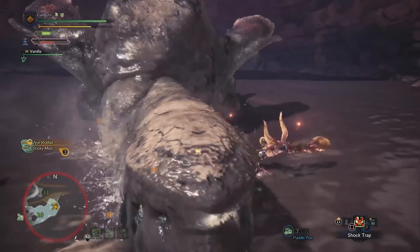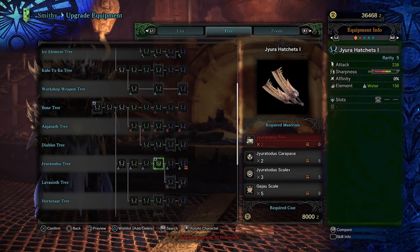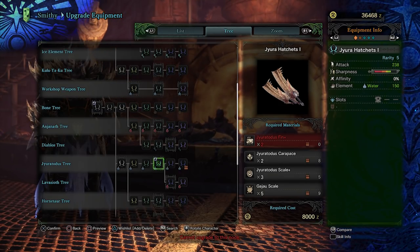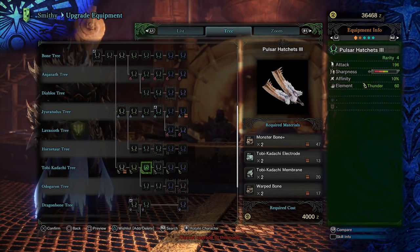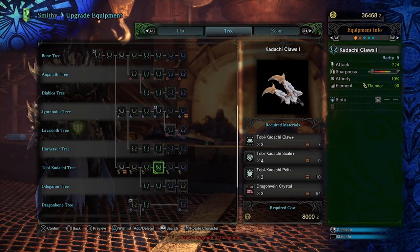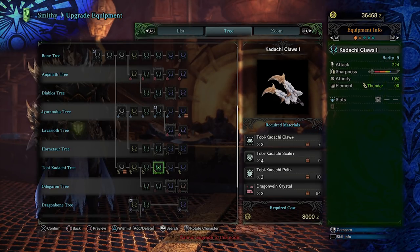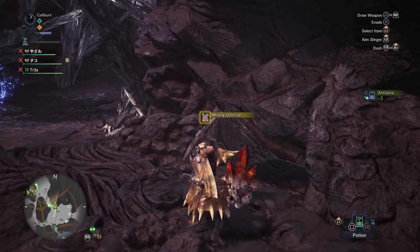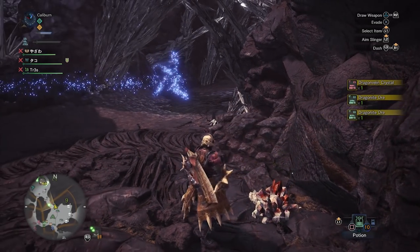Farm Jiratotus until you get the required parts: 2 Jiratotus Fin Plus, 2 Jiratotus Carapace, 3 Jiratotus Scale Plus, and 5 Gajau Scale. Upgrade your Madness Pangas 3 to Jira Hatchet 1. If you want to use the Toby Kodachi weapons instead, you'll need 3 Toby Kodachi Claw Plus, 4 Toby Kodachi Scale Plus, 3 Toby Kodachi Pelt Plus, and 3 Dragon Vein Crystals. Dragon Vein Crystals can be found in the Wildspire Wastes and Coral Highlands in high rank — look for red mining nodes.